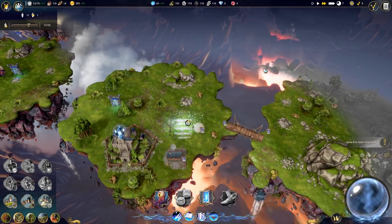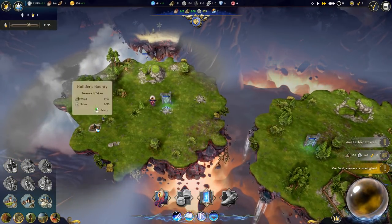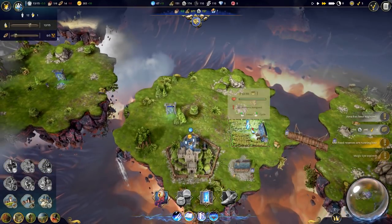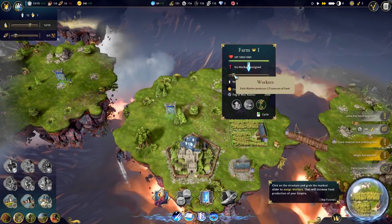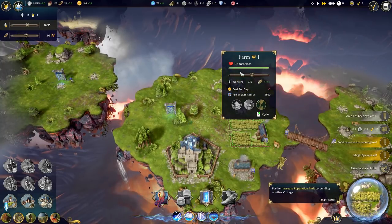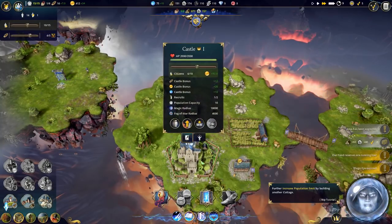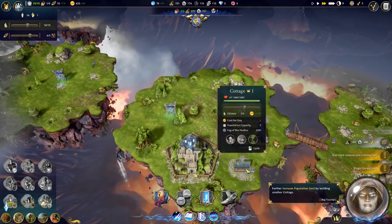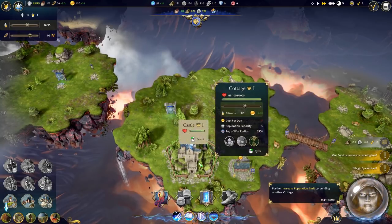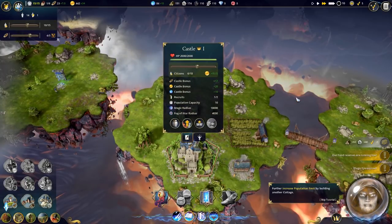Our food reserves are running low - yes, they are because we do not have a farm yet. Now we have this slider here which we can adjust to assign more workers. But that will actually take workers away from the cottage and the castle, which they are currently making money for us. They make money here, and they also make money here - actually they make a whole bunch more there. Maybe it's just because there are more citizens here.